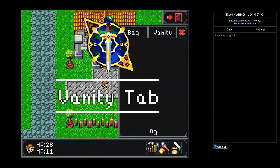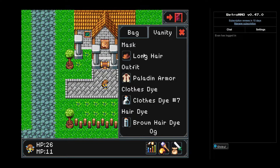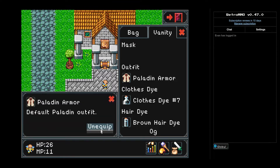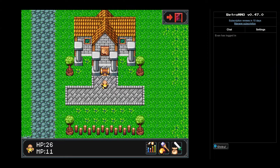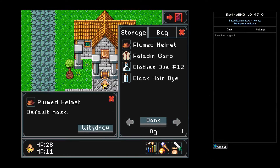With all of this fancy footwork for your character, you want to make sure you look your best. And now you can because of the new vanity tab in your inventory. This allows you to equip and unequip cosmetics such as your body wear, head wear, clothes colors, and hair color. Looking good while defeating your enemies makes the win so much sweeter. As of right now the only cosmetics available are the ones you choose when creating your character, but don't worry — more customization will be added in the future.